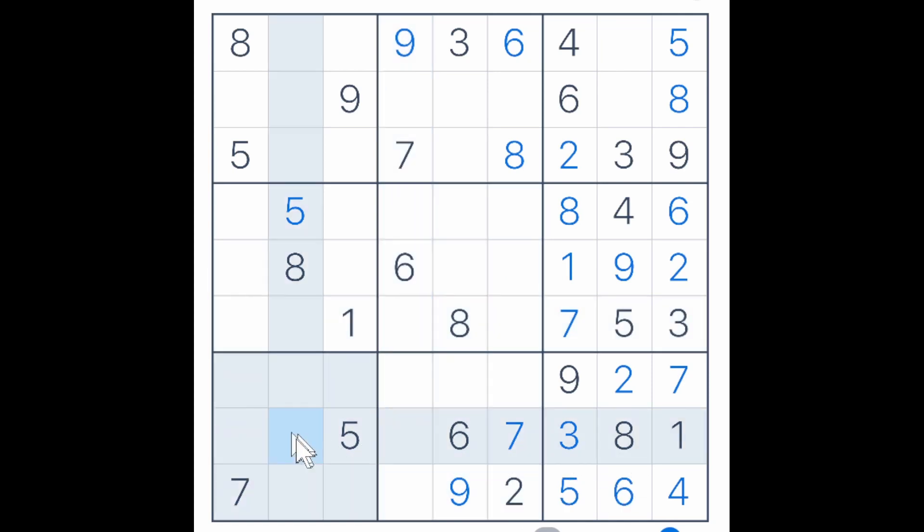What about these 3 squares here? 2, 4 and a 9. This is a 2 and 4, and then I will have to go here or here. So that is also a no-go.